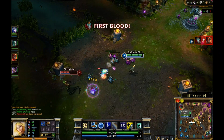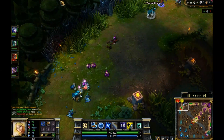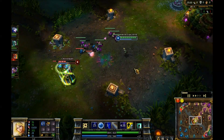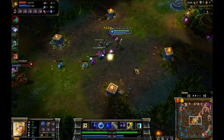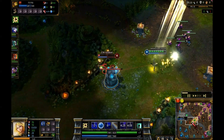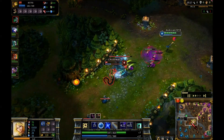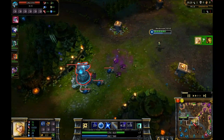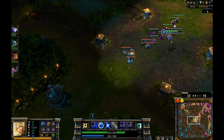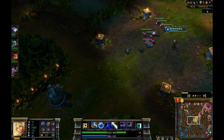Shaco killed Shyvana. Just land your Q, make sure to always get that auto attack because it's going to do a lot of damage and it's going to piss them off. I guess I don't get the kill — she's really low, one more attack or one more ability should do it, and there we go. Cassiopeia overextended her invite to the party; she didn't bring the right gift. I had all the gifts and therefore I was allowed to stay in that party.